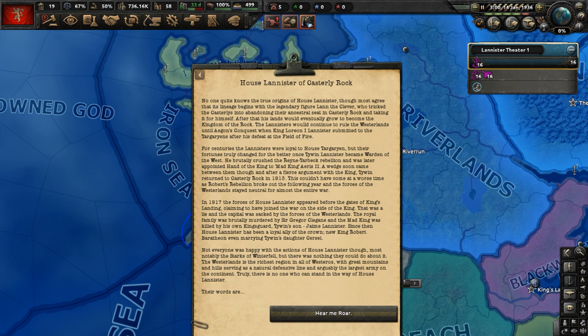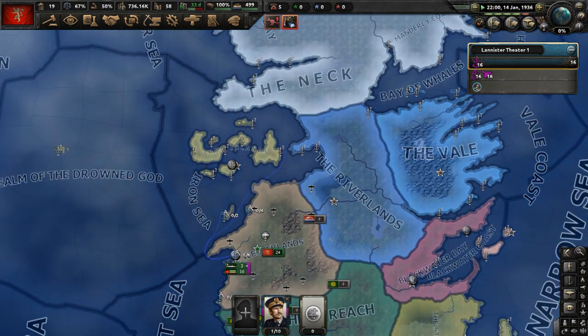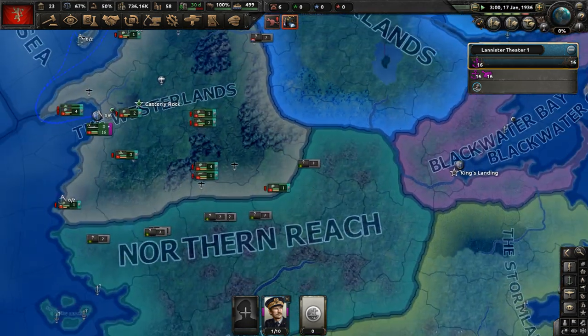Since then, House Lannister has been a loyal ally of the Crown — new King Robert Baratheon, even marrying Tywin's daughter Cersei. Not everyone was happy with the actions of House Lannister, most notably the Starks of Winterfell in the North. The Westerlands is the richest region in all Westeros, with great mountains and hills serving as a natural defensive line, and arguably the largest army on the continent. Their words are: hear me roar.